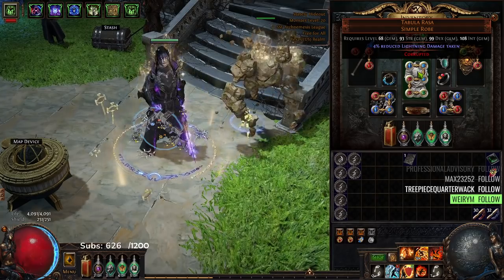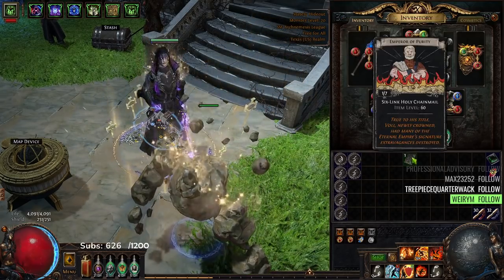For my links, we've got RF with Pinnacle AoE, Elemental Focus, Burning Damage, Life Tap, Swift Affliction. This Tabula dropped off of an arc nemesis mob while I was trying to farm div cards for the Emperor of Purity.